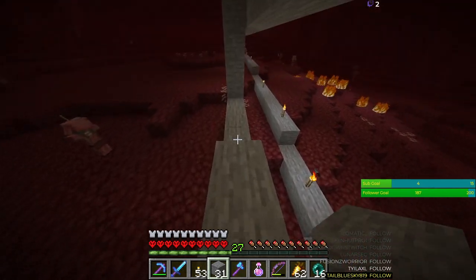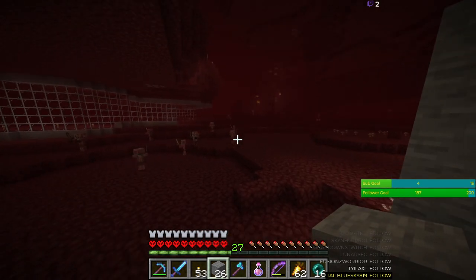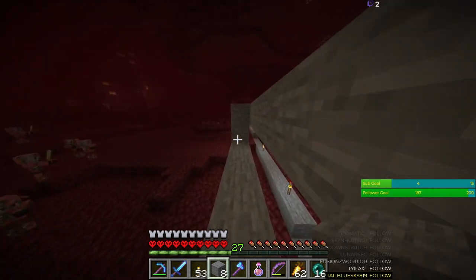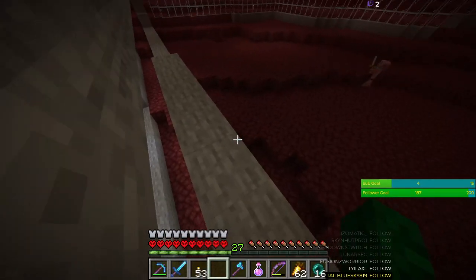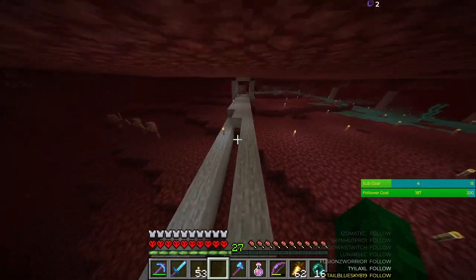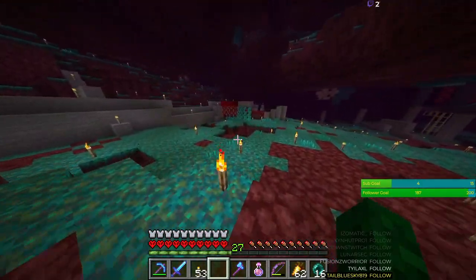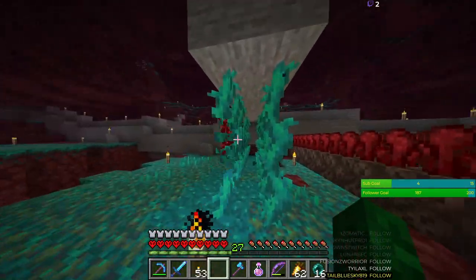If I reduce the prices, I can get melons to trade one melon for one emerald. One stack of melons will be one stack of emeralds. From one stack of emeralds I can trade for four stacks of glass. Those four stacks of glass should give around twelve stacks of glass panes, and if I reduce the prices by zombifying the cartographer, those twelve stacks of glass panes could be worth twelve stacks of emeralds.